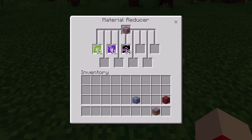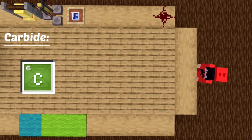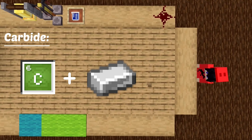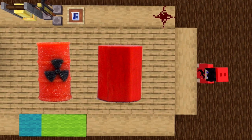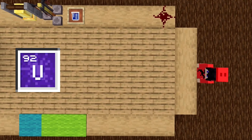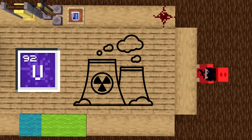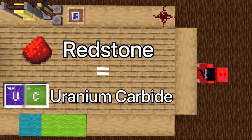Judging by the elements uranium and carbon that we get from the material reducer, redstone is likely a uranium carbide. A carbide is a compound that is composed of carbon and another metal. Uranium, by the way, is a type of metal. There is no uranium carbide I could find that is red though. Uranium carbide is used in nuclear reactors for nuclear energy. I'm going to say that redstone is uranium carbide.